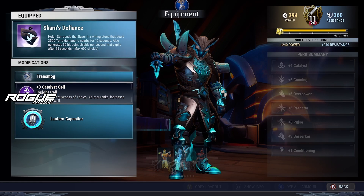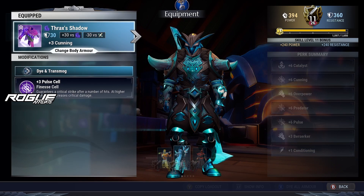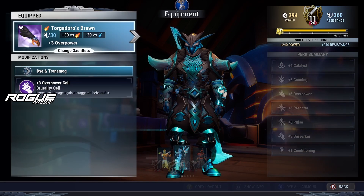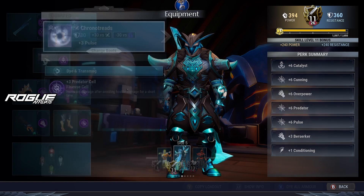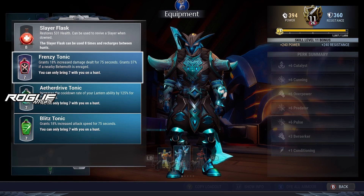Next up for the lantern, it's gonna be the Scorn's Defiance with plus three catalyst. The helmet is the Time of Helm with plus three cunning. The torso is Structured with plus three pulse. Gauntlets are gonna be Tugador's Brawn with plus three overpower, and last but not least we have Contrast with plus three petro.